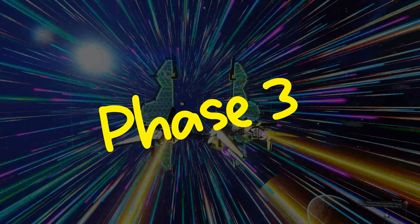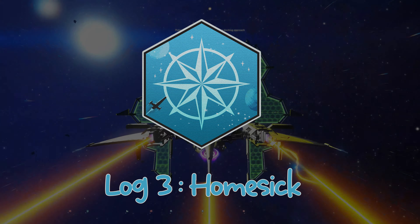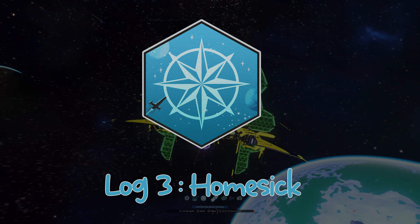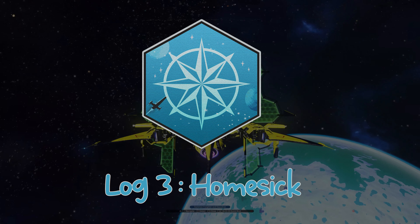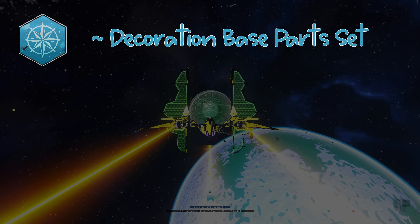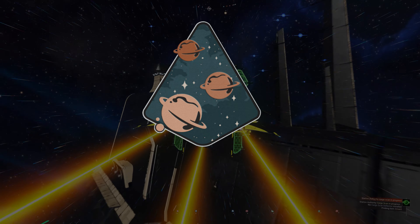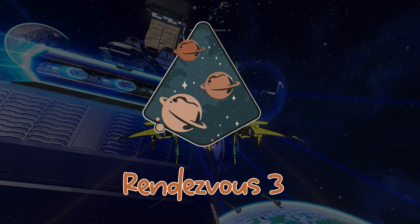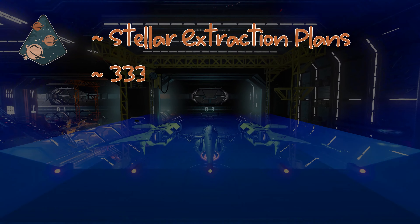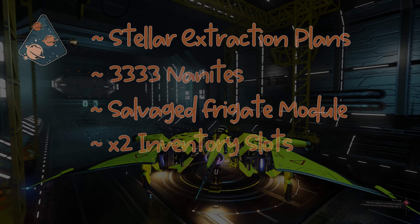We're now onto phase 3. The first milestone is to read freighter log number 3, Homesick. Remember you'll need to be in the corresponding rendezvous system to be able to read these logs. Once read, the rewards are a Decoration Base Parts Set and Turquoise Freighter Paint. The next milestone is to reach rendezvous 3. Once you arrive you'll receive Stellar Extraction Plans, 3333 nanites, a Salvage Frigate Module, and 2 inventory slots.